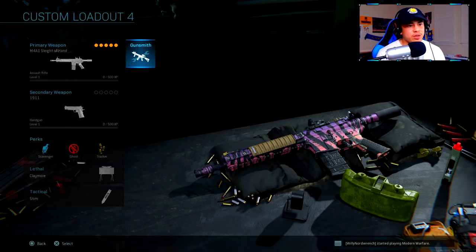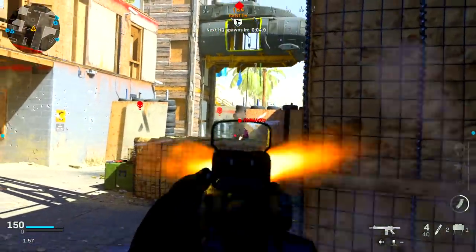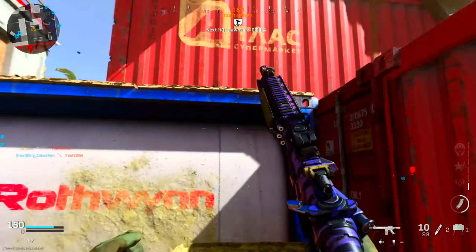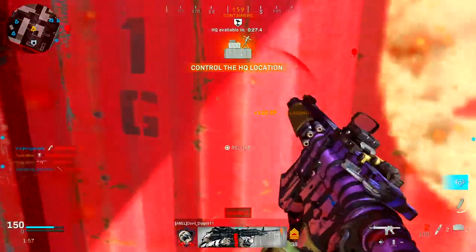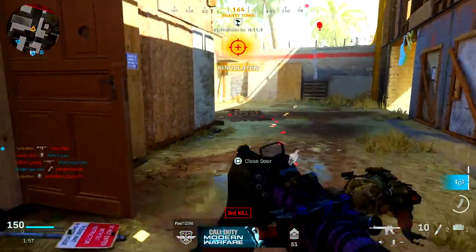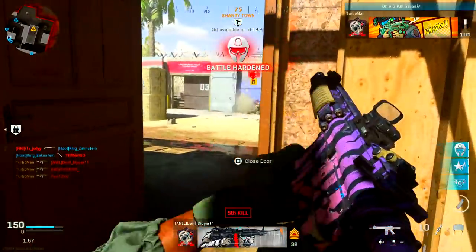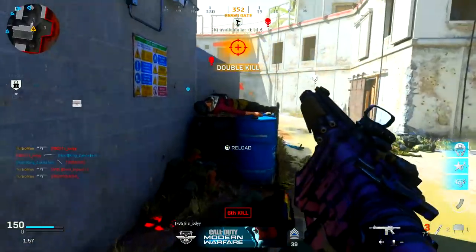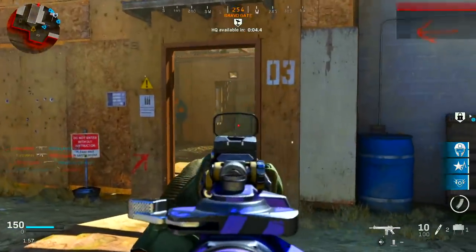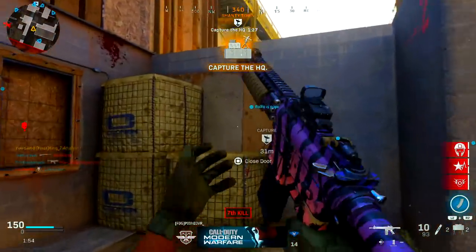Let's go over the two-shot kill class setup really quick that I had previously put out — it's still the same thing. I've got the GI Mini Reflex for the optic; this is personal preference but I like it. For stock I'm using the no-stock option to increase movement speed and aim-down-sight speed, although we do sacrifice aiming ability and recoil control — which is also what the update brought, some recoil increase. The way you want to be playing with this class setup is up close and personal in close-quarter combat. Keep the gunfights really close and you will melt enemies — recoil shouldn't even really matter. If you do need to cross-map somebody, always tap fire instead of spamming, because you only have 10 bullets to work with.